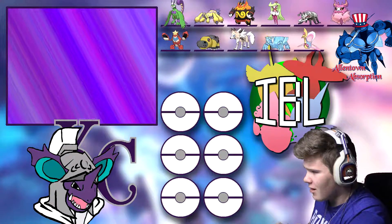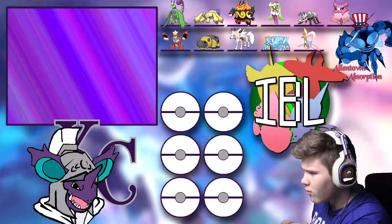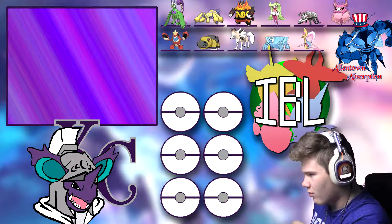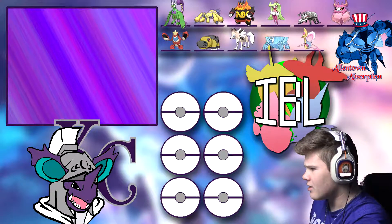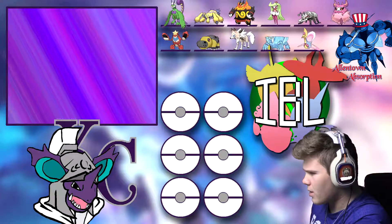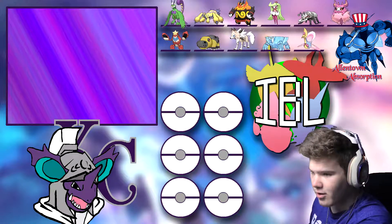His team is Tornadus T, Galvantula, Emboar, Serena, Durant, Aromatisse, Crawdaunt, Hippowdon, Lycanroc, Avalugg, and Cresselia. So he's got the option of sand if he wants with Hippowdon. He does only have two Pokémon that are immune to sand damage, which are Lycanroc and Durant, as well as Hippowdon obviously.